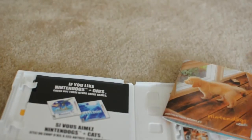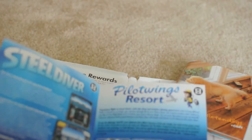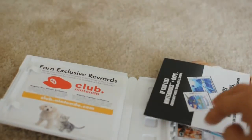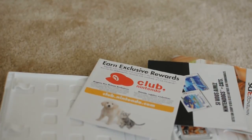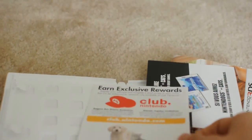Since this is a Nintendo game, inside you'll also find a flyer. As a launch title, it advertises Steel Diver, Pilotwings Resort, and the French Bulldog version of Nintendogs, encouraging you to pick up the other games. There's also a Club Nintendo rewards card — you get 30 points if you register this game.